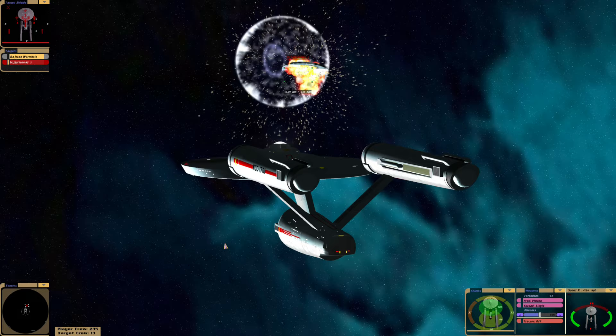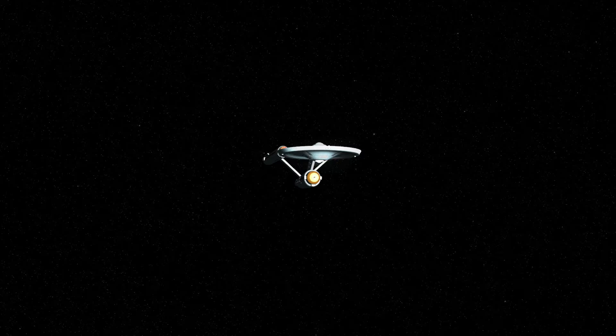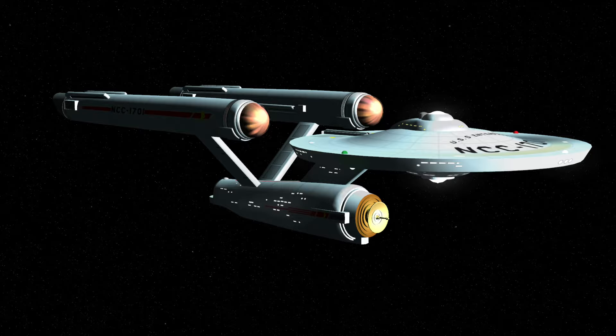Shields are disabled — and there goes the JJ Abrams Enterprise. And William Shatner has come out on top with a slightly weaker ship, but it did the job. Very well done. That's victory for the original Constitution class — look at that beauty. And that's the end of this video. I hope you enjoyed it. If you liked it, please leave a like and subscribe, and I'll catch you guys next time. Goodbye for now.